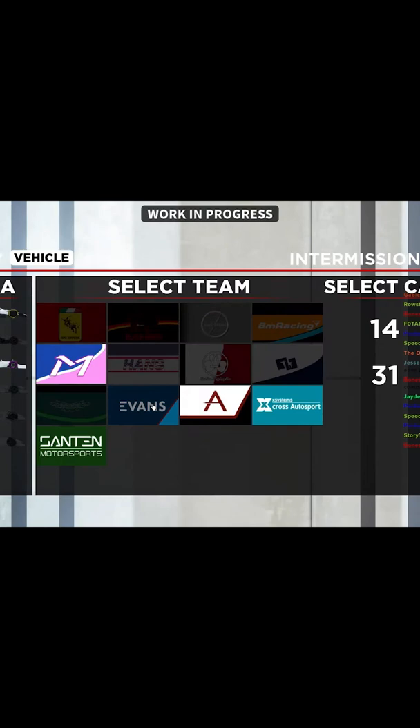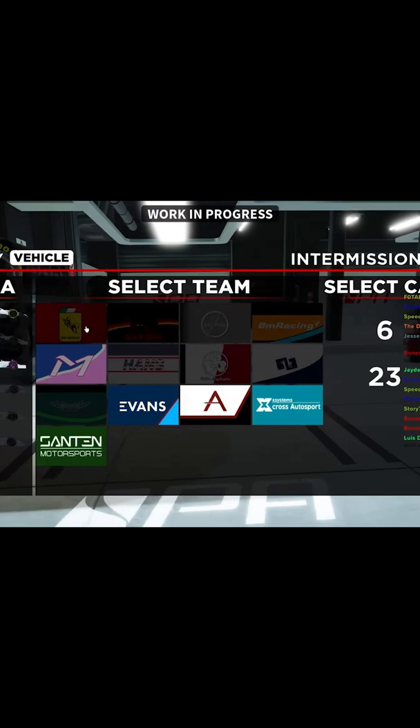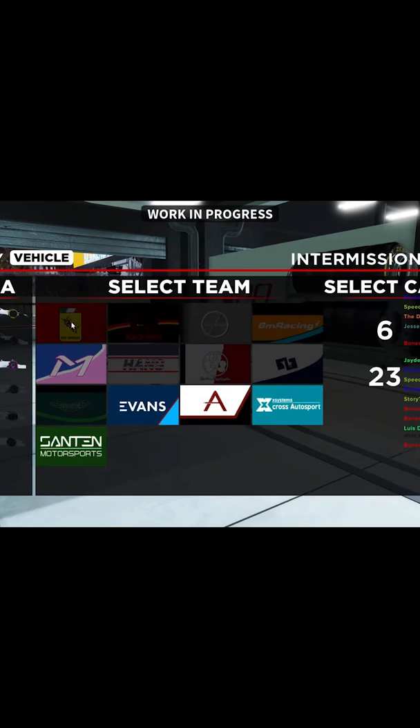Click on whatever car you own, then click on the car you want — this only works for 2022 cars. So I clicked the Williams, then I clicked the Ferrari, and now you click the car number. Williams, Ferrari, then I click number six.